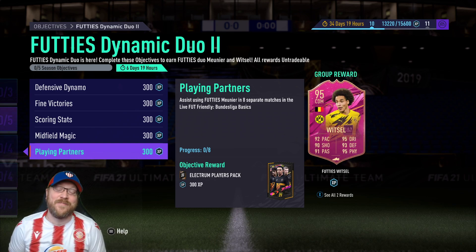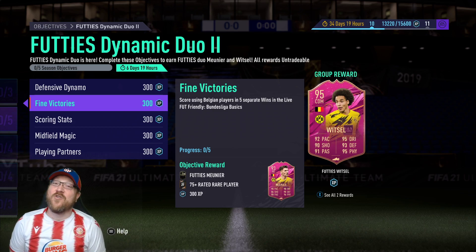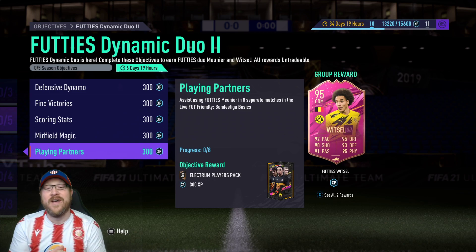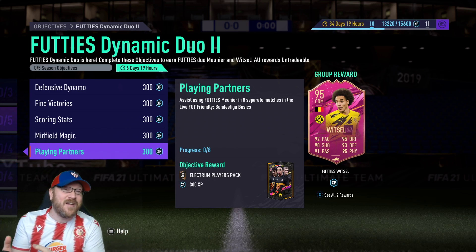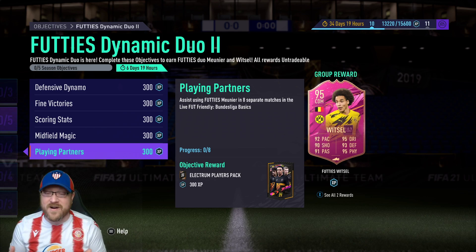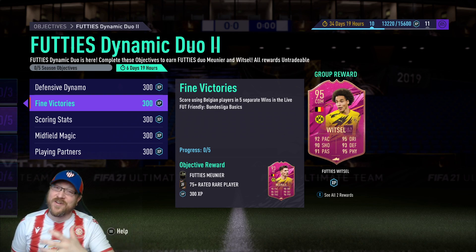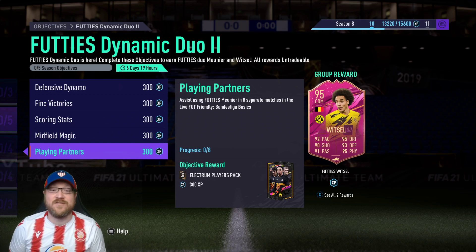Playing Partners: assists using FIFA Meunier in eight separate matches. Once you get Meunier, you'll need to move him up to striker or similar so he can supply assists. It'll be a little tricky — you have to make sure Meunier gives the pass before someone scores. Also, if you're taking corners, switch to Meunier taking them. If you score directly from that corner, it counts as a Meunier assist. He's 6'3" so he'll feel a bit stiff going forward, but he's got enough stats and passing to make it work.